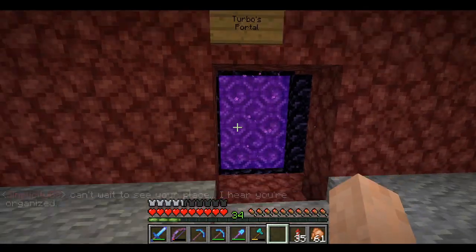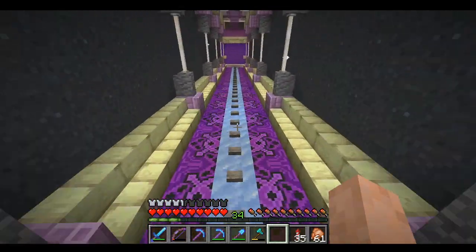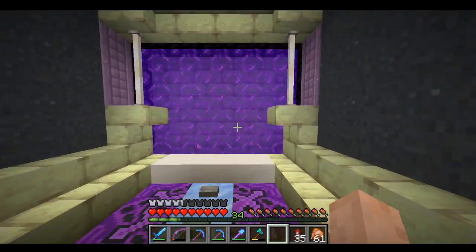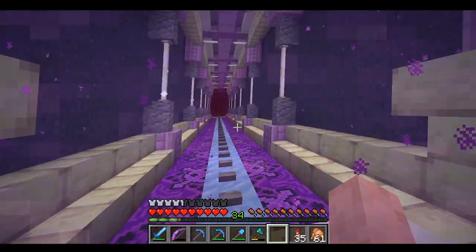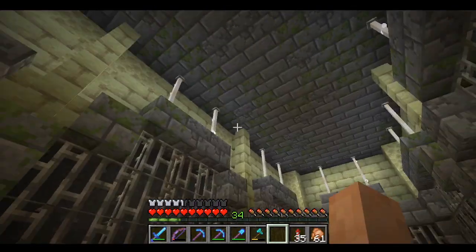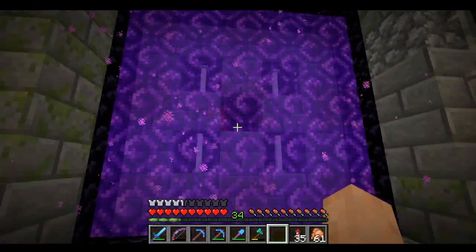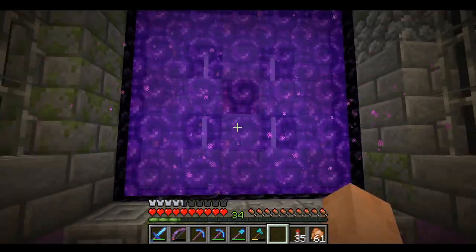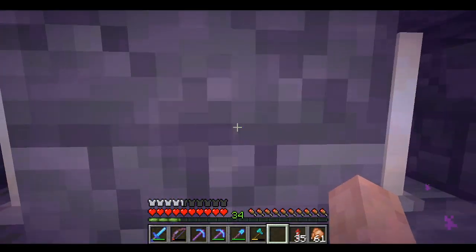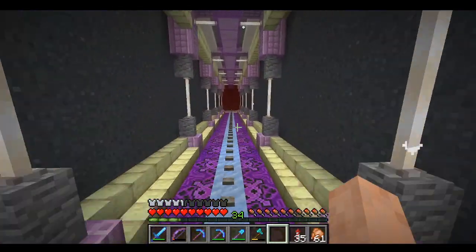Whose portal is this? Turbo's — so we know where he is now if we ever get tagged. Anyway, this section is fantastic — the purple glazed terracotta really goes so well with the materials here. And then if we go into the actual end dungeon or stronghold — look at this, this is really great! Oh my goodness, I didn't even notice that last time. There's glass and everything — really fantastic. We're not going to go to the End today, so that's pretty much all I have for this episode.